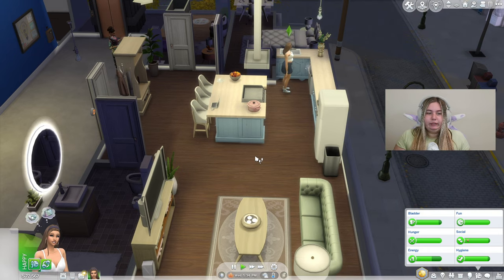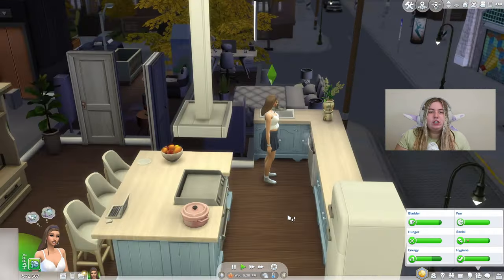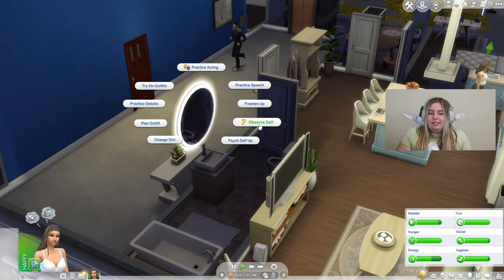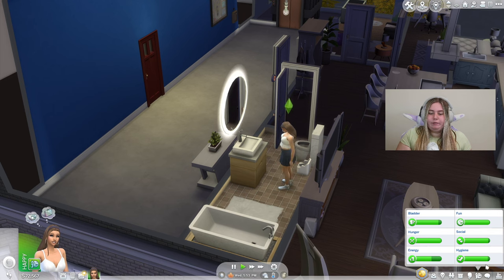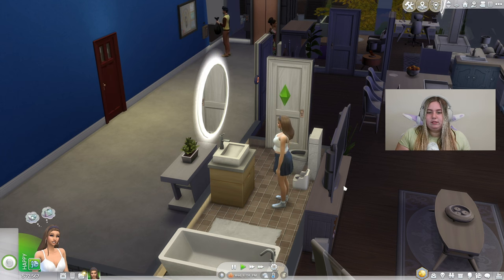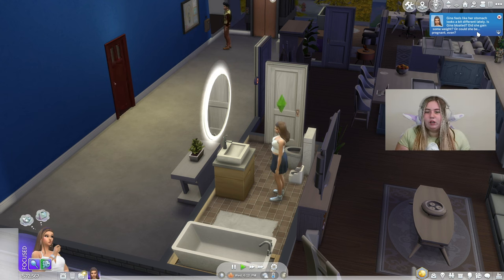It's been about 24 hours in the Sims, and she does have a little bump, meaning she's in her first trimester. Since she didn't take a pregnancy test, you can go to any mirror — I'll use the bathroom one — and click on the new 'Observe Self' option, where your Sim looks in the mirror to notice anything different. A notification pops up: 'Gina feels like her stomach looks a bit different lately. Is Gina bloated? Did she gain some weight, or could she be... pregnant?'